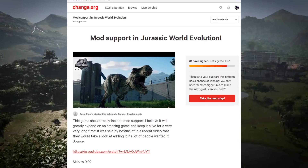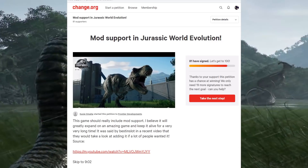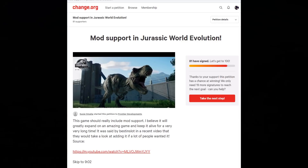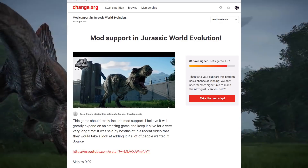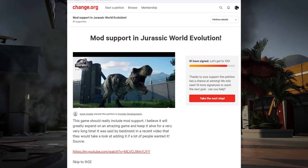The change.org petition reads: 'Mod support in Jurassic World Evolution' - shout out to Suzy O'Hama. It says this game should really include mod support and it will greatly expand on an amazing game and keep it alive for a very long time. Right now this game is mediocre. We need it - not just want it. If you want this game to have a lifespan beyond six months, add modding. Some people speculate they'll wait for the third movie and then drop everything at once, but we don't know that because they haven't said anything. I don't even want to get into aquatic or flying DLC right now - we need to fix the core game first and get mod support.